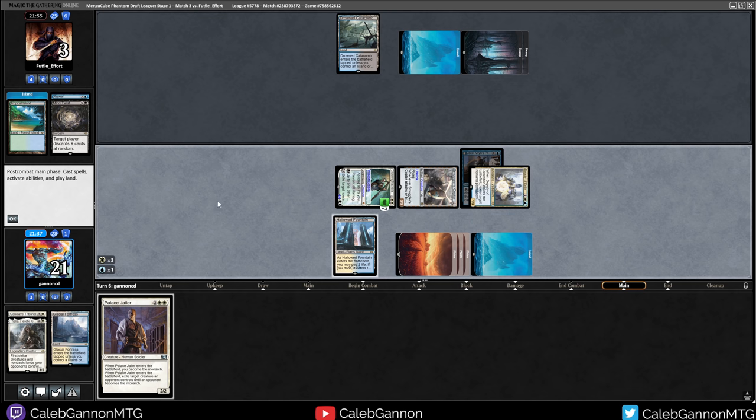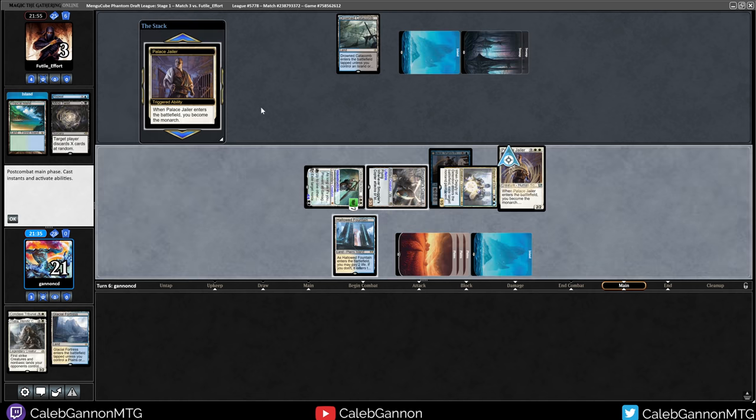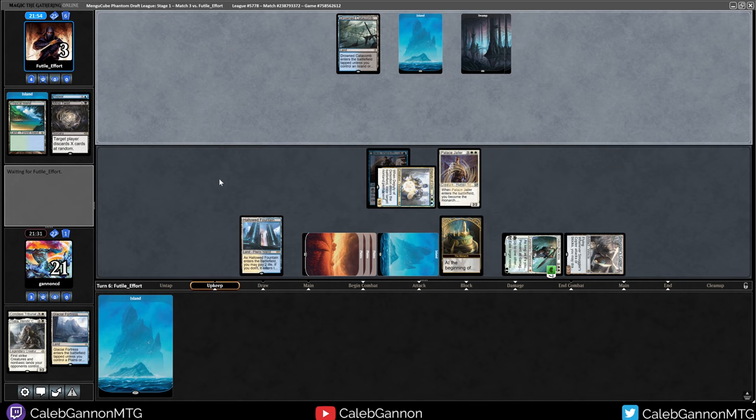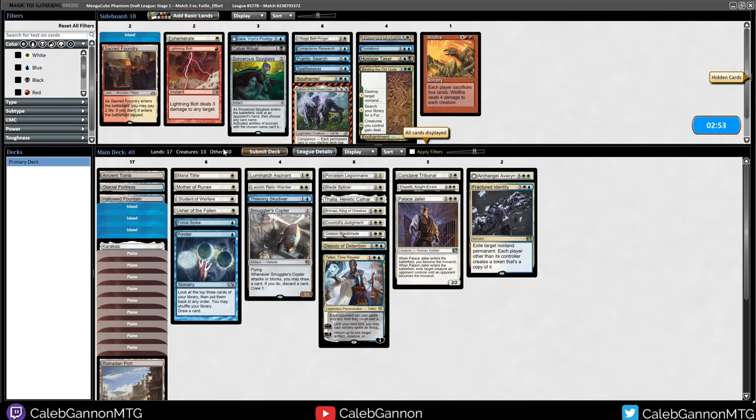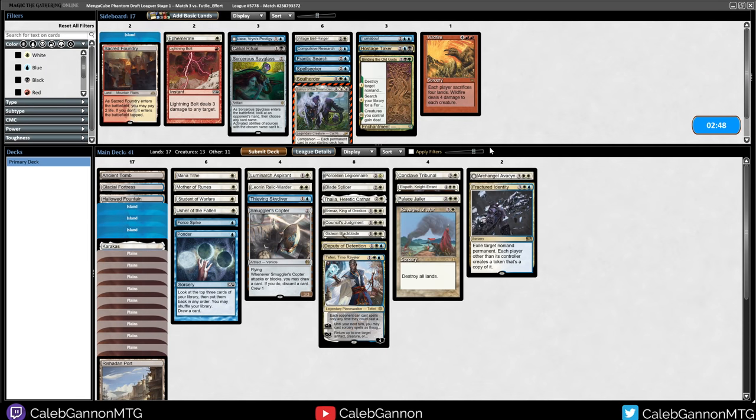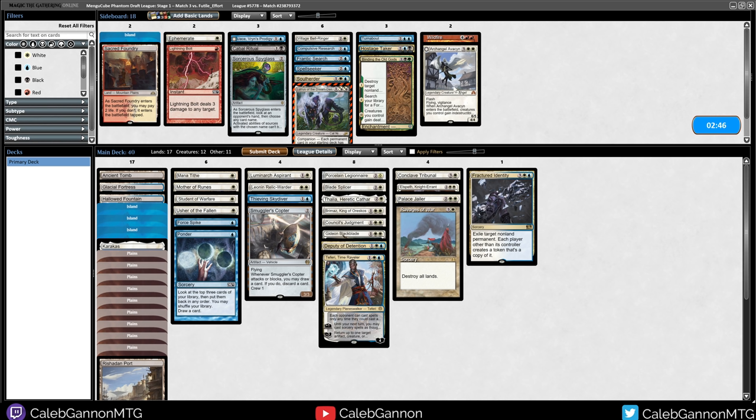I'm going to get down Palace Jailer and draw a card. Maybe that was not the right play and I should save it for something insane. But they would need Through the Breach, Emrakul, plus a kill spell. I can down-tick Gideon and use Gideon to crew the Copter - there are a whole bunch of options here. I really don't know what their deck was. So, Ravages of War in for Archangel Avacyn. Their deck seems pretty weak to Ravages, so I'll just do that.